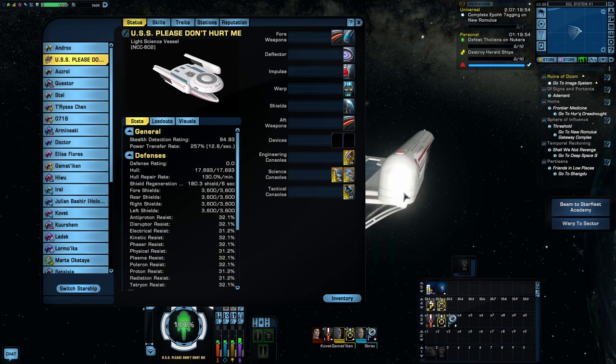I'm not going to bother going over the traits or the bridge officers or anything else like that. Most of it's actually my pretty standard setup, so if you want to see more of those, watch some of my other videos. Obviously this ship is not going to stand a chance in ISE, so I have not bothered to test it there. Instead, I have set up something special to show off what this ship can do. Let's watch.